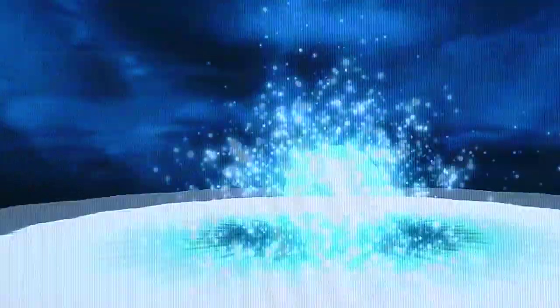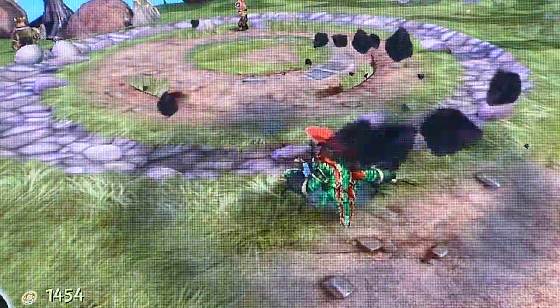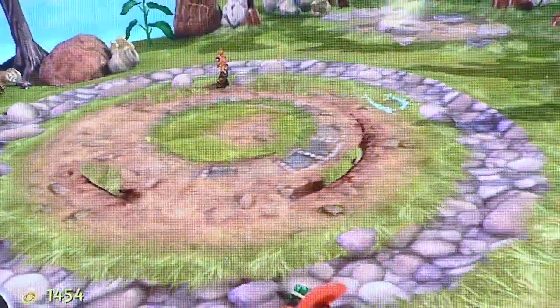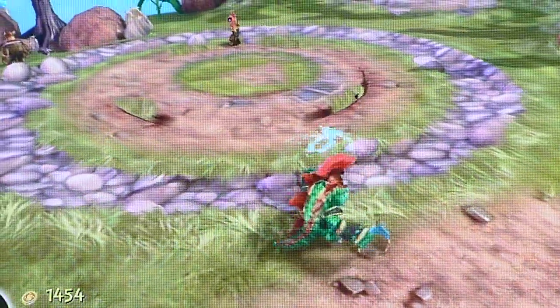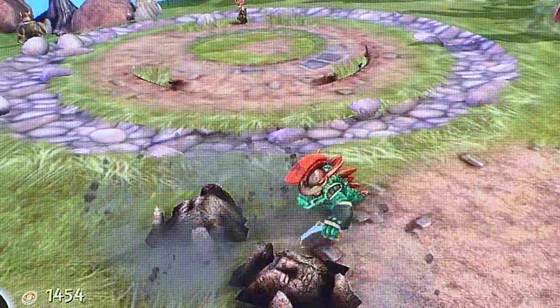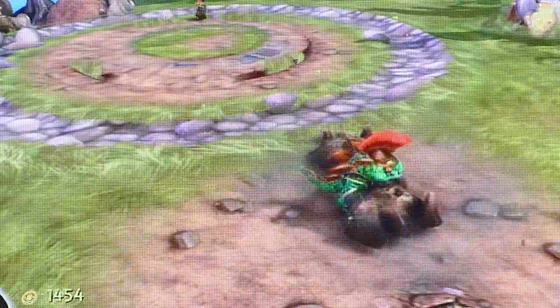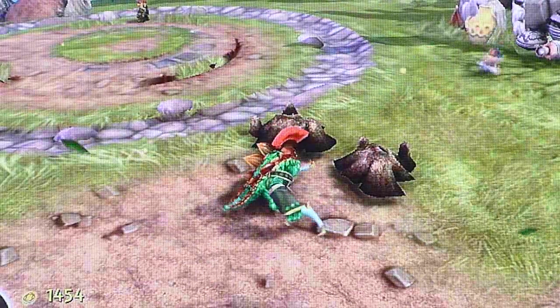This is the Earth element and it is Dinarang. You can control its boomerangs — double boomerangs — and fists come up from the ground.